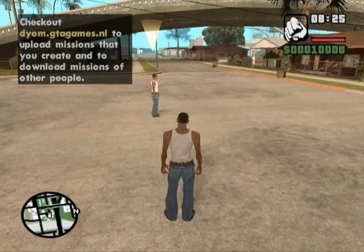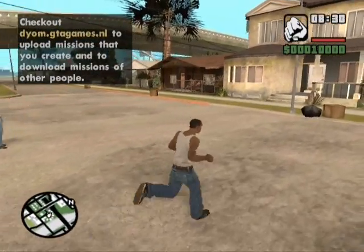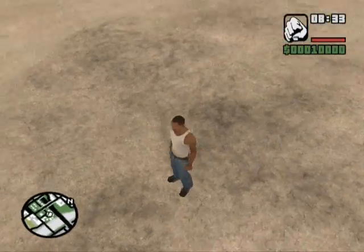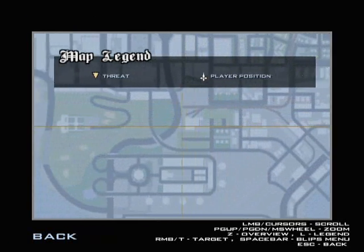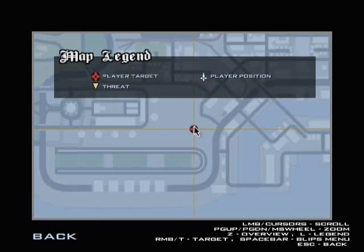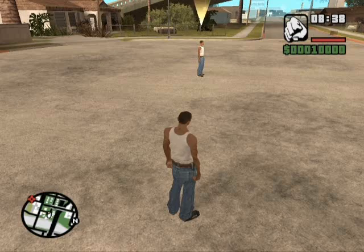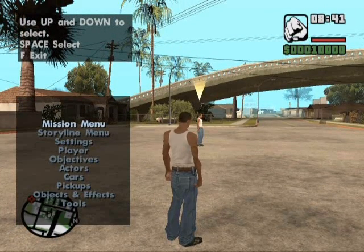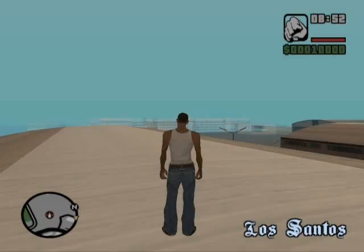First, you have to choose the place where you want to start the mission. Go to Escape, then go to the map menu and choose the place where you want to make the mission. I think Los Santos Airport will be perfect. Put a marker there, then go back to the game. You can see the marker on the minimap.